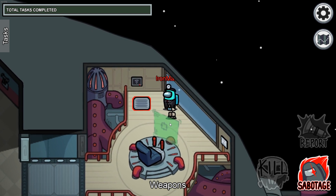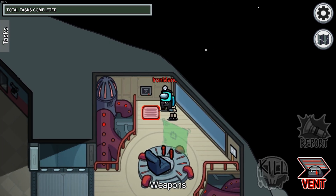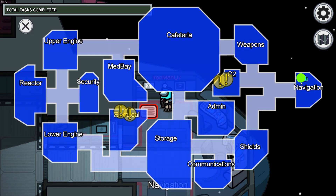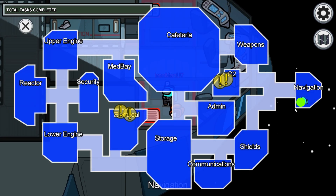The first vent of the second set is located in the weapons room in the north part of the room, right here on the map. This vent is only connected to one other vent, and that other vent is located in the northwest part of the navigation room. Then moving to the south part of the navigation room, there is another vent which is connected to one other vent. Here is that vent on the map.